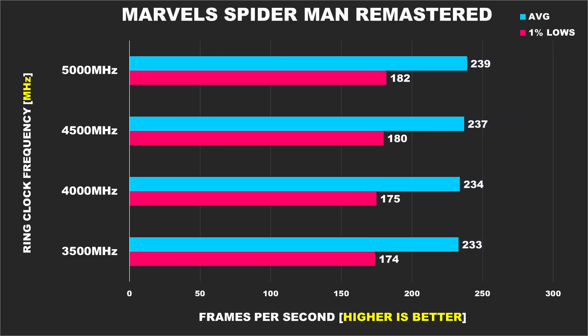Next we have Marvel's Spider-Man Remastered. Not a whole lot going on here — average FPS goes up slightly with the ring at 5GHz, and 1% lows just edge out the stock config, but this is another game where the ring clock doesn't impact performance too much.